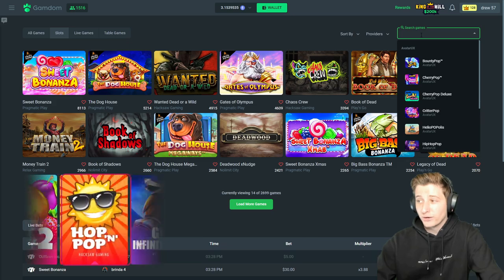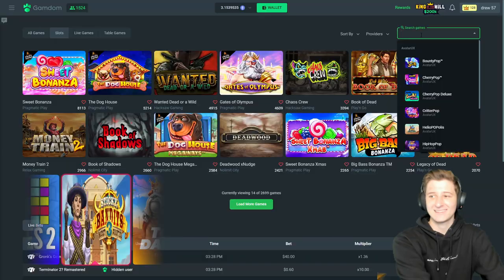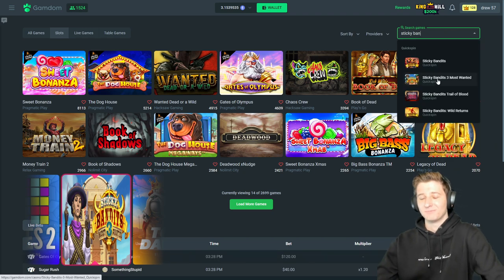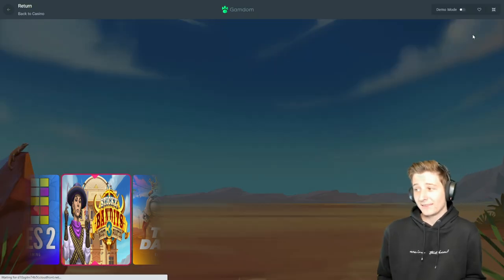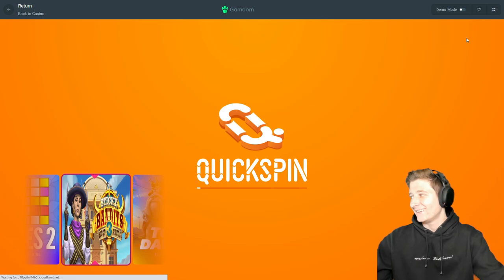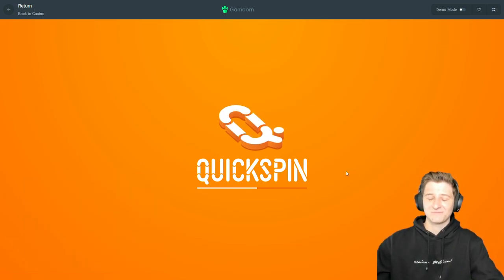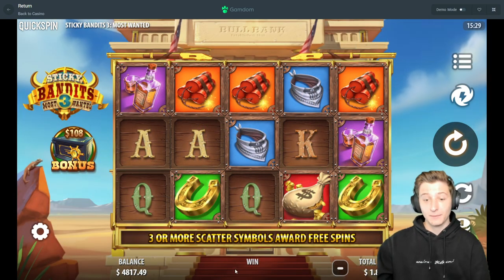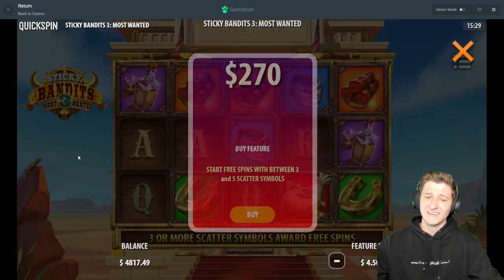Let's get a Money Train type slot — let it be Money Train Three. Sticky Bandits Three. It's funny how often we get the same slots on this wheel. Everything's been updated, there's a whole bunch of slots on there, but we tend to get these same ones, which is funny to me. I'm not upset about it besides Empty the Bank — I am upset about that. We're doing a smaller buy because it is so bad.